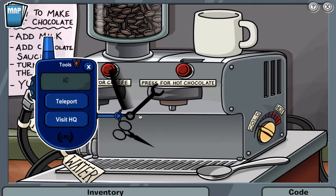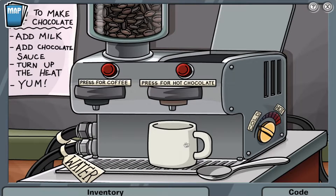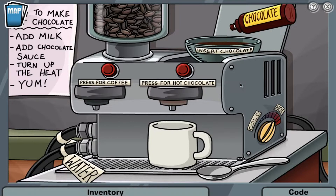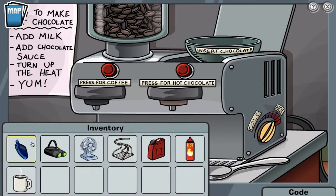To fix the machine, the first thing I did was grab the wrench from my spy phone and fix the pipe saying milk. Next, I picked up the cup and put it under the press for hot chocolate. I then made the machine hot and put the chocolate sauce in the hatch at the top. Finally, I pressed the red button saying 'press for hot chocolate' to pour the hot chocolate into the cup, so I could put the hot chocolate cup in my inventory.